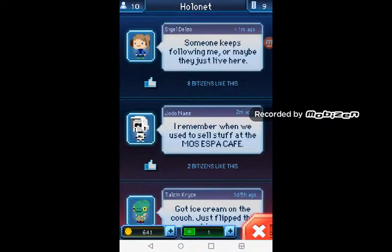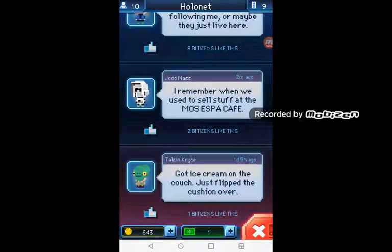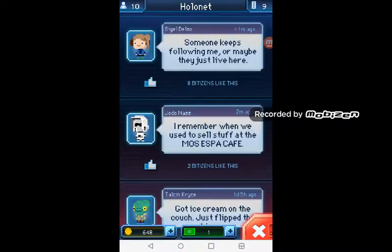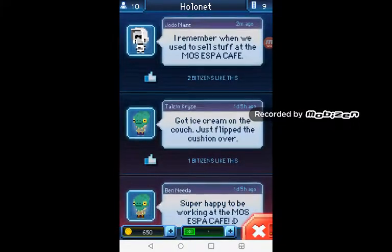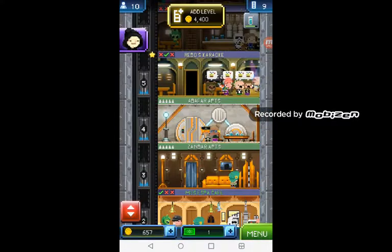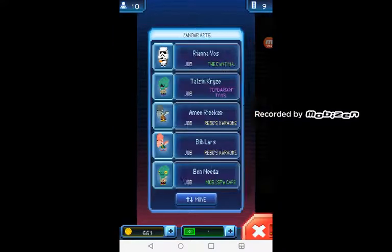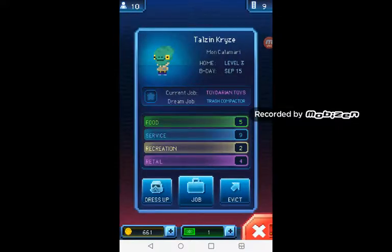Someone keeps following me or maybe they just live here. Oh wow, there's a message — got ice cream on the couch, just flip the cushion over — he's a savage. That guy's a savage! Is this the guy right here? Yes, this guy is a savage. Screenshot this and there's your savage meme.